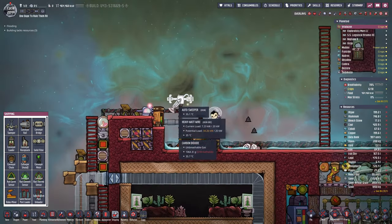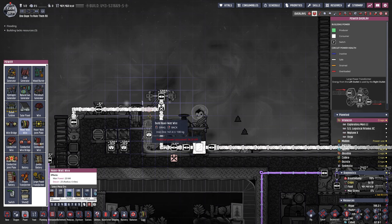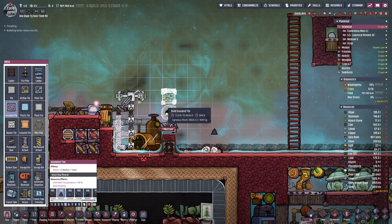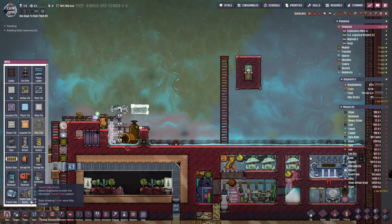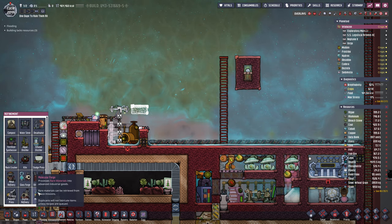So far so good. I'm also gonna move the auto sweeper right over there, maybe move the heavy watt wire as well. We don't need this part any longer. And then we should also be able to somewhat encase this — not that it is necessary, but I think it is gonna look much better. Now let's make the addition here of the molecular forge.